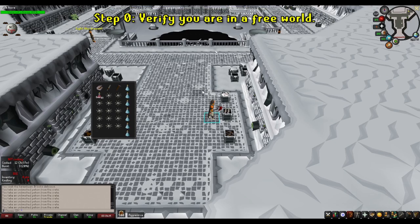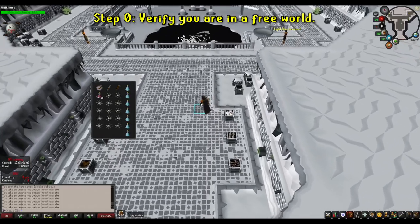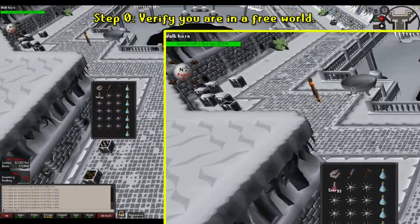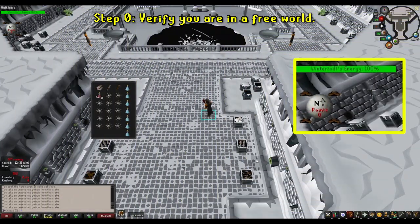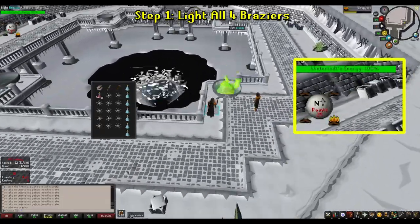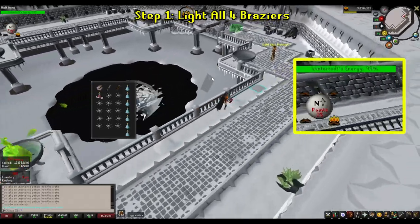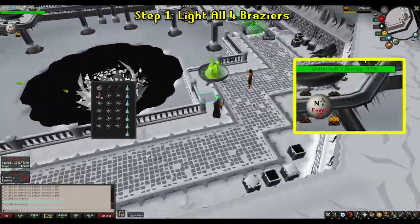Once you enter the doors of Icicle, make sure someone else isn't already doing the Wintertodt in that world. You can easily tell if the world is available because the Wintertodt's energy will be at 100% and none of the braziers will be lit. Once you find an available world, make sure your run energy is capped at 100, then immediately start lighting the braziers on the map. If you have 60 Agility for the shortcut in the back, utilize it. If not, just make sure all four braziers are lit, keeping an eye on the in-game HUD.